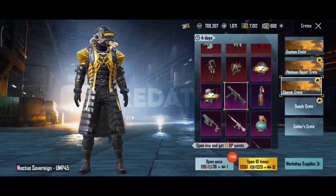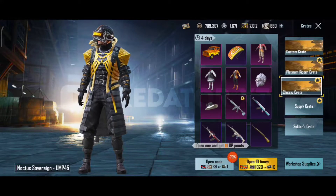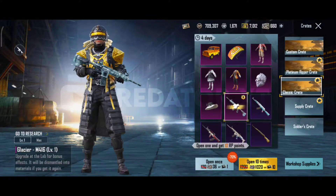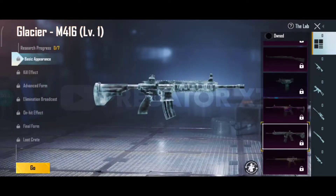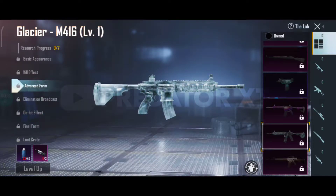As everyone knows, the only upgradable weapon in PUBG and BGMI which every player gets a chance to open is the Glacier M416 in classic crate. It's free to open with classic crates and some players get it and some do not — even Panda doesn't. But according to the leaks I got, in the recent updates the Glacier M416 will get replaced and Lizard Roar M416 will be in its spot.